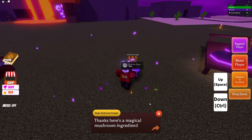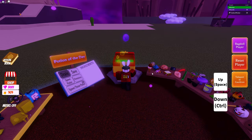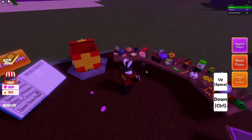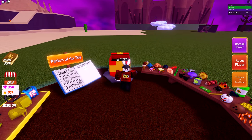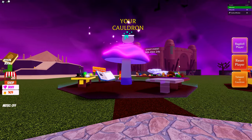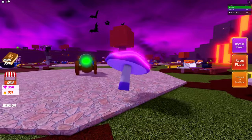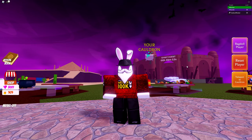The forager will say 'Thanks, here's a magical mushroom ingredient.' Teleport back to your cauldron, drop it inside, and you have now unlocked the brand new mushroom ingredient. Craft it to get the magic mushroom potion — drink it and you will turn into a floating mushroom, which is actually a pretty cool looking one.